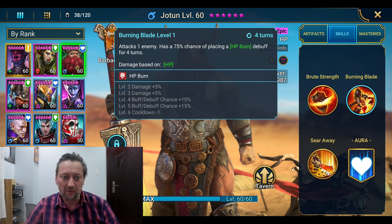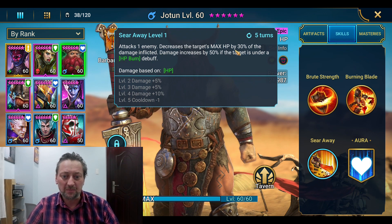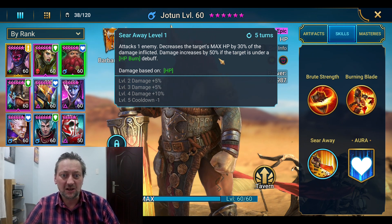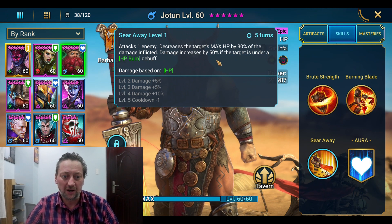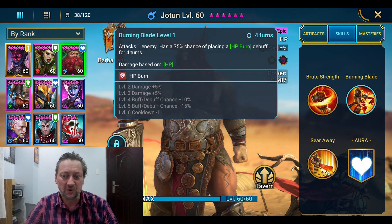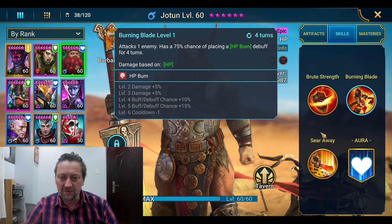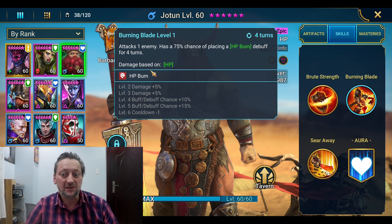On the A3, Seer Away — still a single enemy — decreases the target's max HP by 30%, which is a bit worthless actually. But what has changed is that the damage now increases by 50% if the target is under the HP burn. That ties in nicely with his A2, Burning Blade. So yeah, they've switched him up from damage based on attack to damage based on HP.